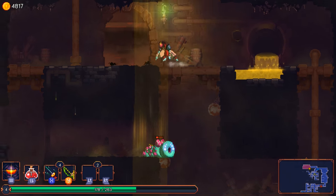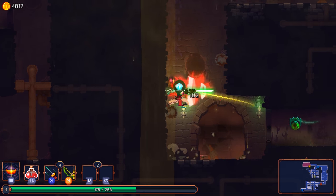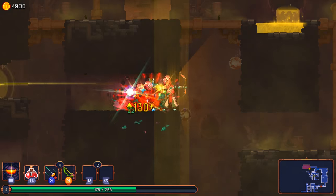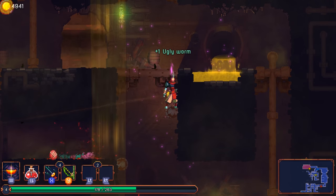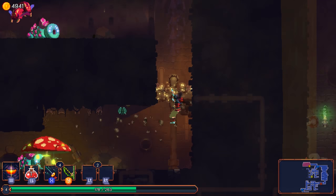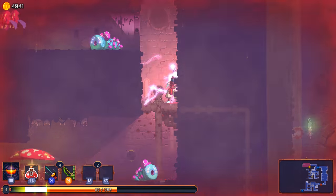Second, procedural generation really allows us to change the orientation of the difficulty of the gameplay. So instead of getting you to learn a level — okay, this guy's here, you've got to dodge him — it's really going to pay to have good reflexes and reward your instincts as you run through. Each time it's going to be different, so you have to adapt to that new situation.